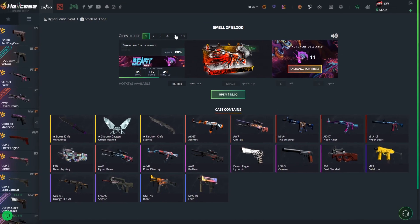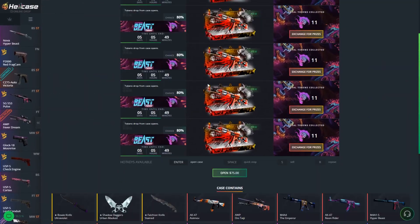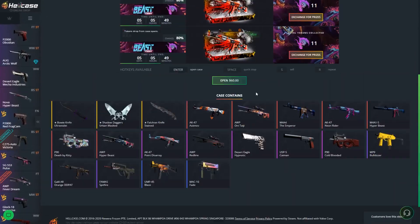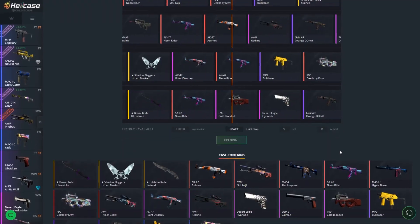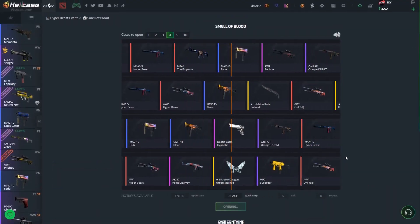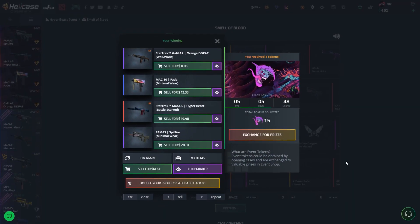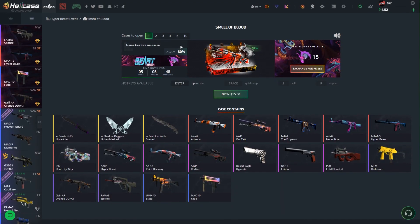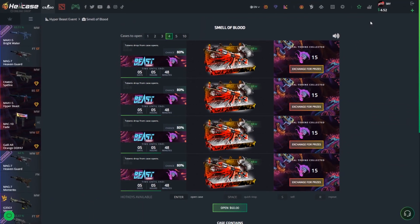Let's move on to Smell of Blood again. Let's see if we can open five of those for $75 — we don't have enough, so four of those for $60. $60 will do. If I earn down $16 I'll be definitely happy with that. Let's see what we actually get, then move on to the upgrade. We get $61 back — not too bad, $1 profit, always something.